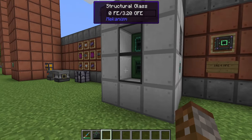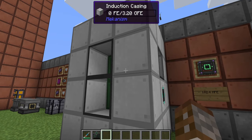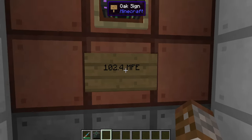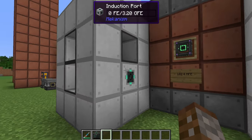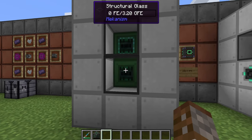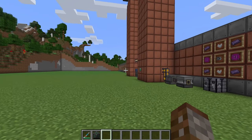In the matrix statistics tab it tells you your input and output rates, the exact power stored, the dimensions, and what components are inside. Currently we have one cell and one provider with a transfer rate of 102.4 kFE both in and out. Even this tiny matrix storing 3.2 GFE is better than the ultimate energy cube, which only holds 102.4 MFE.